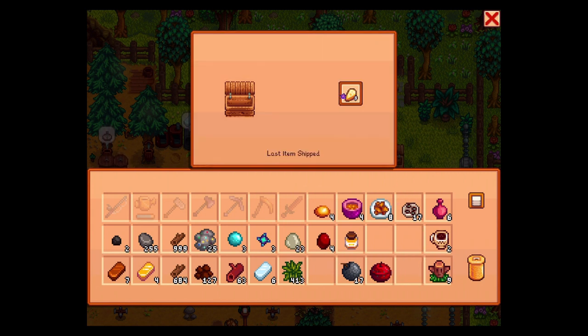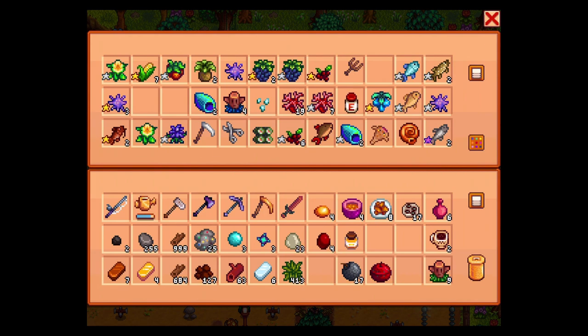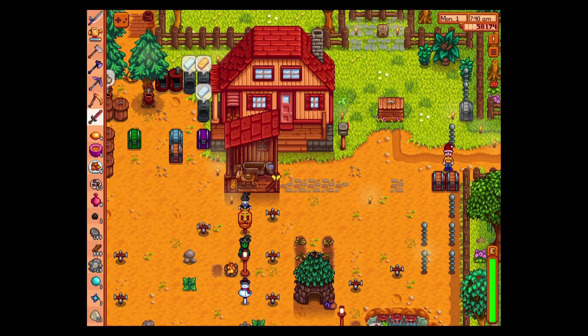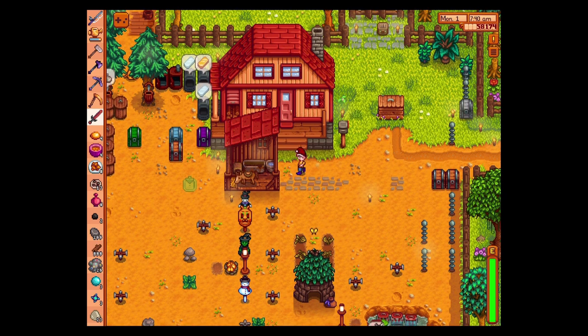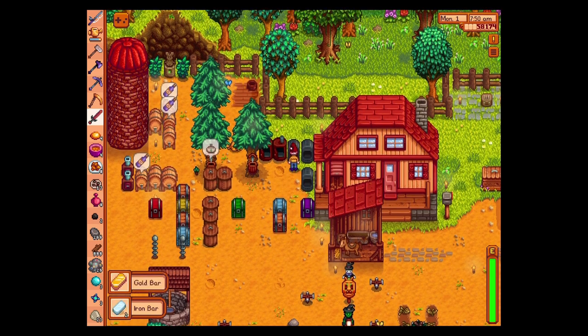We're selling that. We're keeping the aquamarines around for now. I would like to buy another barn. Anything else that we might need from in here? We do have emeralds and rubies, so I'm not too worried about that. I should check out my slimes today. Clint's working on our trash can, so we can't process our geodes anyway.